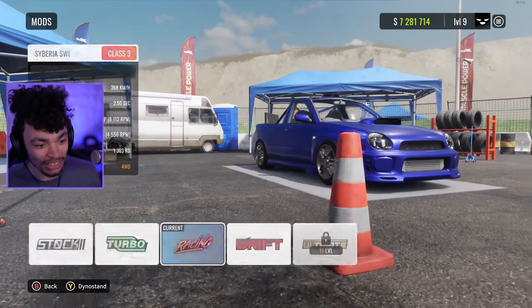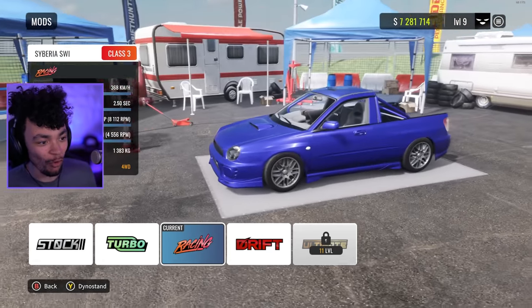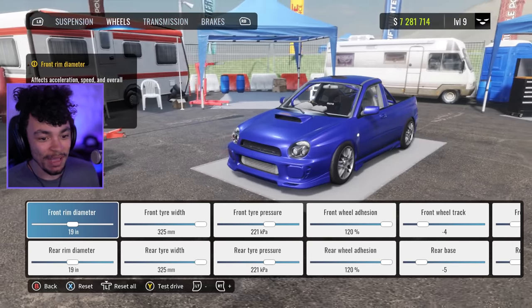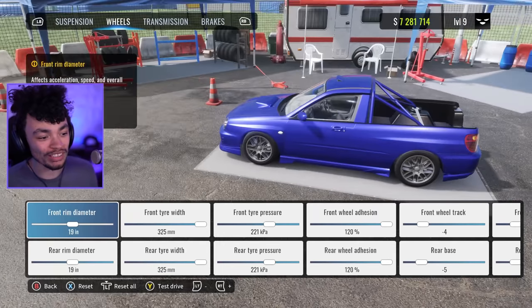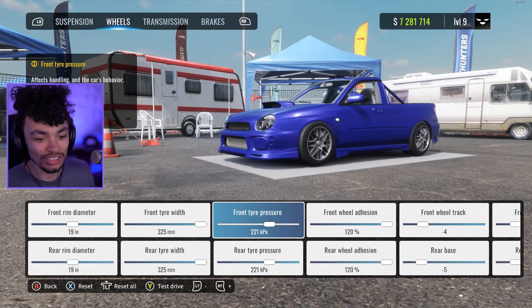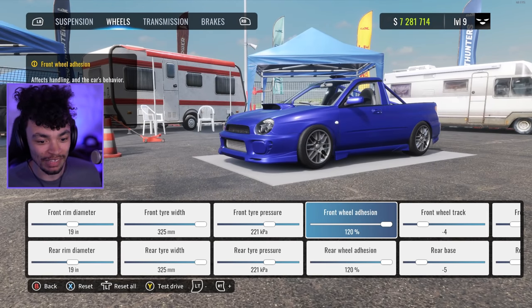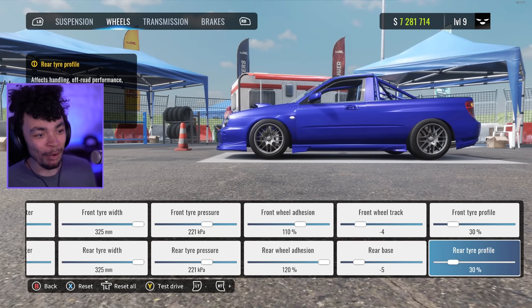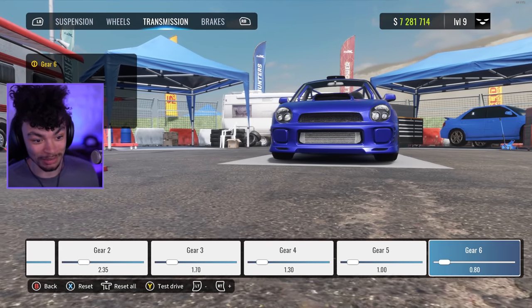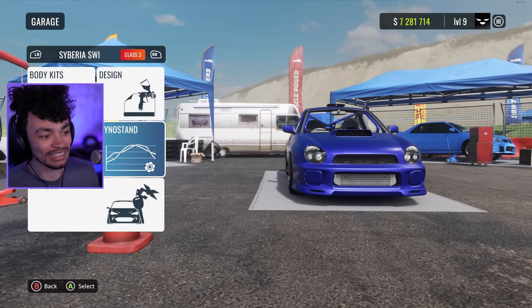The Subaru has now been built and ready for racing. I've done some modifications to make it a little spicier — the wheels by default were like 17s and they looked so tiny, so I put them up to 19s and made them properly grippy. We can actually also do transmission customization with these, which is pretty sick.